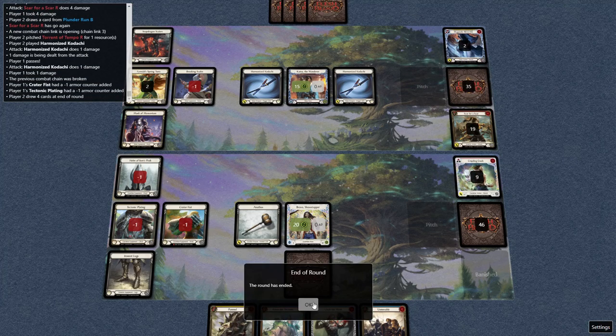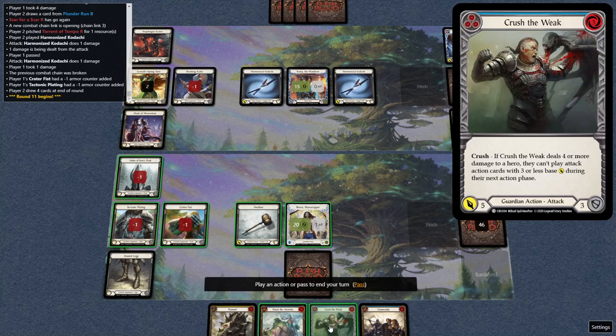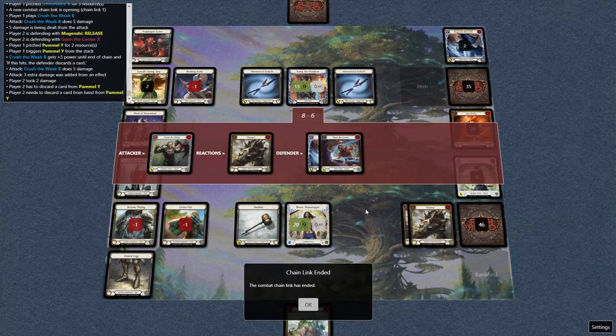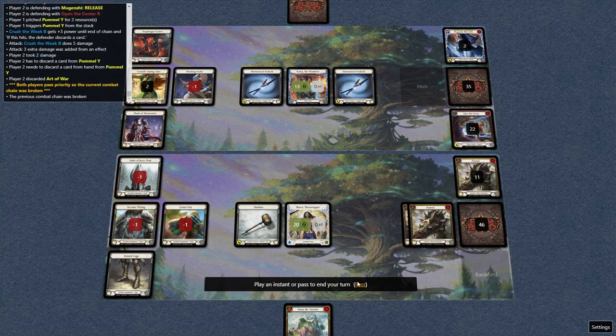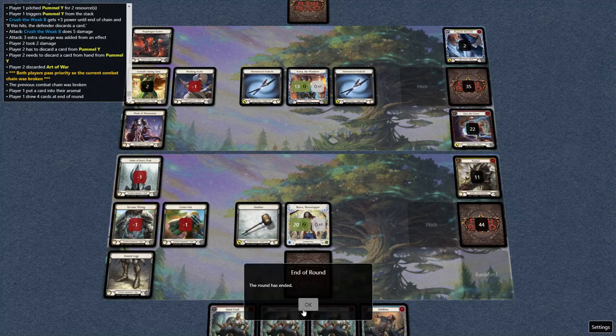So far they haven't hit a mass trigger. I want to arsenal the Rouse. They throw a couple cards in front — I'm going to Pummel it just to nuke their hand. They're down to nothing. Discard Art of War — that's pretty good. I don't get the Crush but I still get the Pummel, so their next turn is garbage.